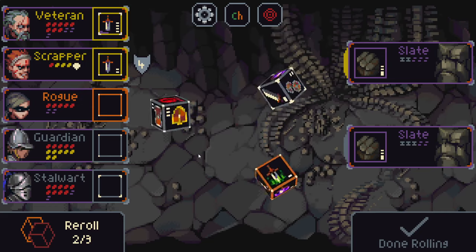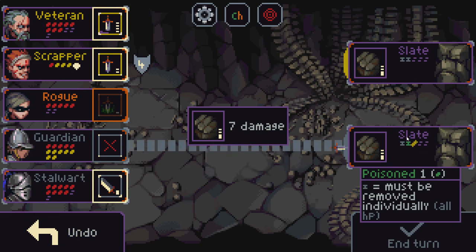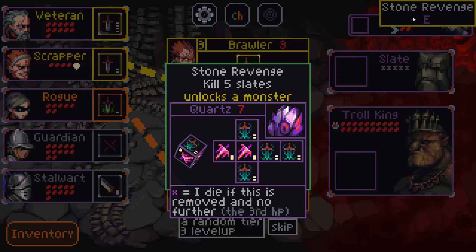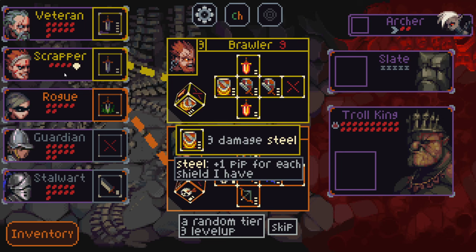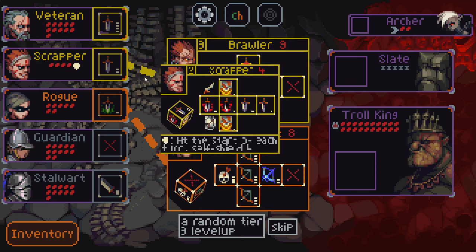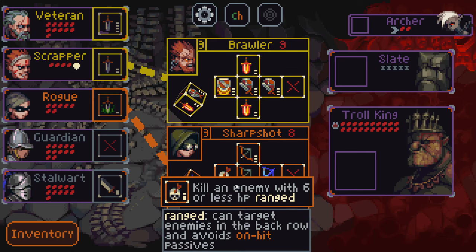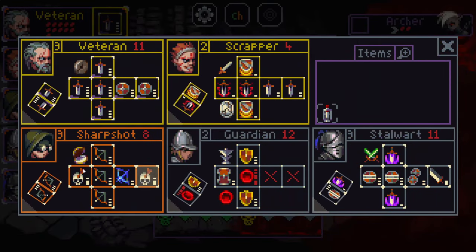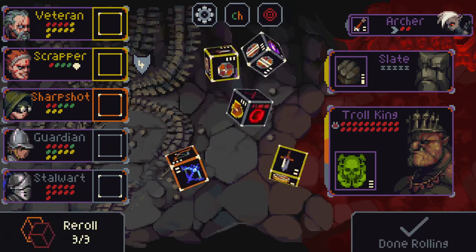Boom! Killed five slates, I unlock a monster. We can upgrade the scrapper to a brawler, who has two-damage rampage — which lets them reuse the side if it was lethal — which can be really good against a lot of small enemies. We also have the sharp shot, which can kill an enemy with six or less HP — pretty good against slates. Or getting a random tier three level up. I'm going to go for the sharp shot — it's also a really good target to duplicate this side. That will help us get rid of these nasty slates we keep running into.